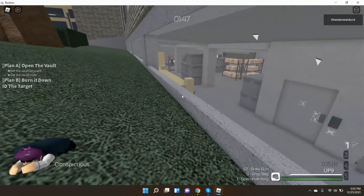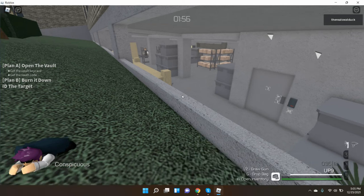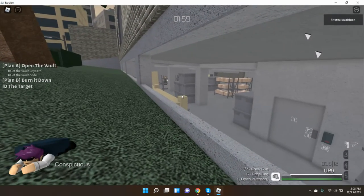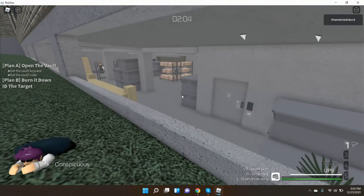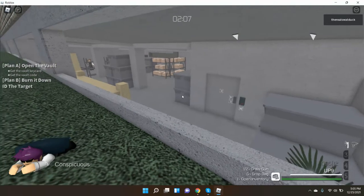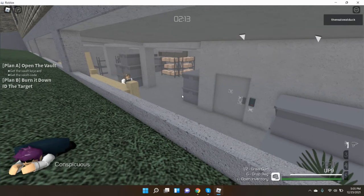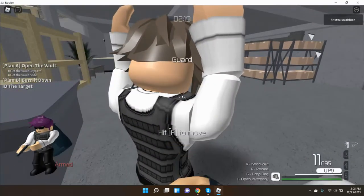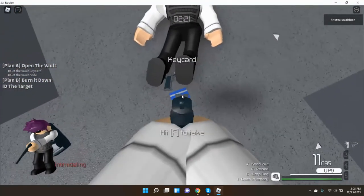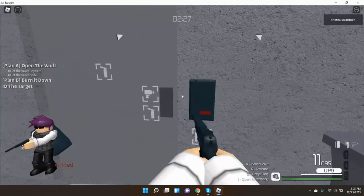Wait for a guard to come here — don't equip your gun, just keep waiting. I'm trying to avoid using my drill, I'll show you why in a second. Once they walk over, knock them out. They might not always drop the keycard, but if you get lucky they will.